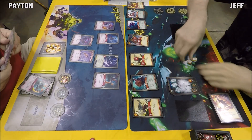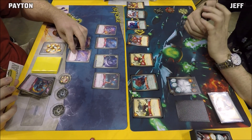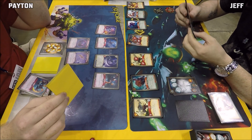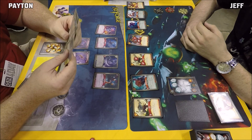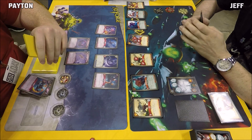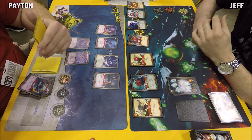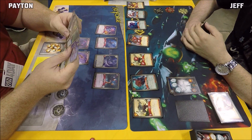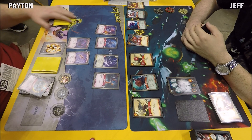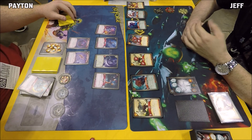Jeff forges at nine Amber for that second key — again. Peyton is in check with what looks like eight Amber. Jeff is almost through his deck. The commentator wonders whether to expect another Brobnar turn using Tolas against Peyton, but it depends on what's in hand.